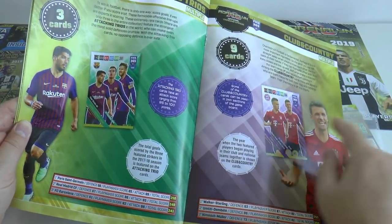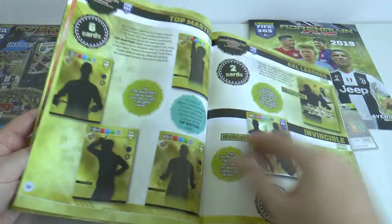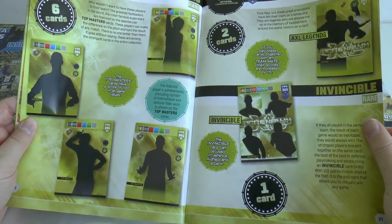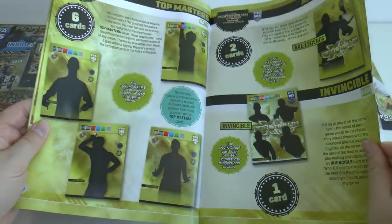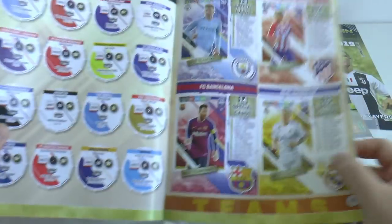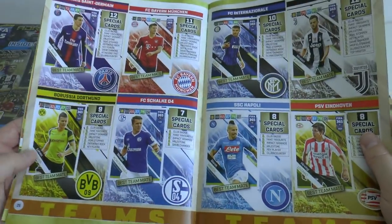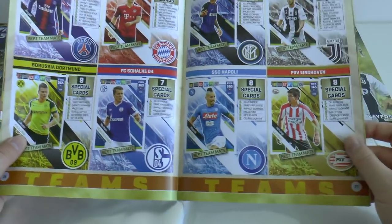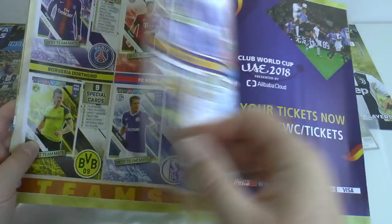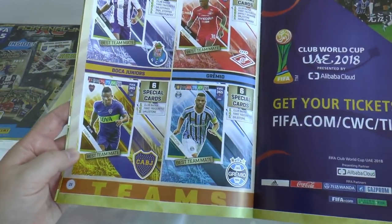There's Kimmich and Müller for Germany. Top masters, legends — they don't exactly say who they are — and an invincible. Here are some of the teams in the collection: Man City, Atletico, Barca, Real, PSG, Bayern, Dortmund, Schalke, Inter, Juventus, Napoli, PSV Eindhoven, Porto, Spartak, Boca and Gremia.